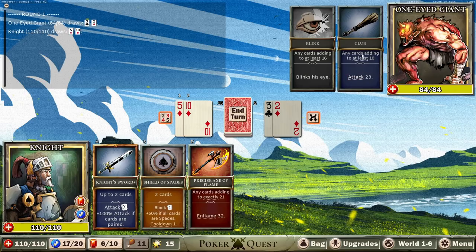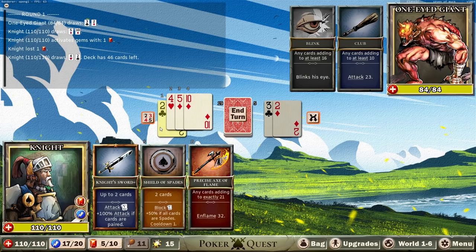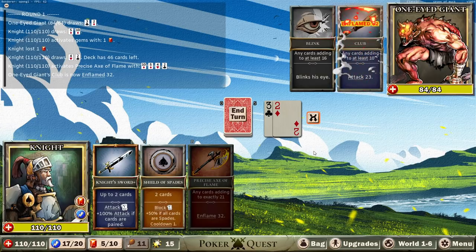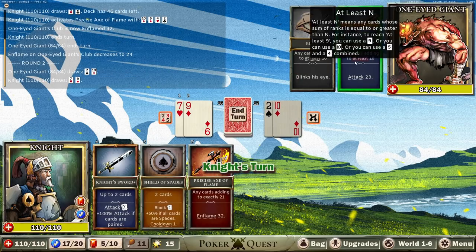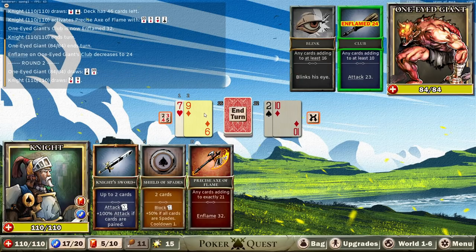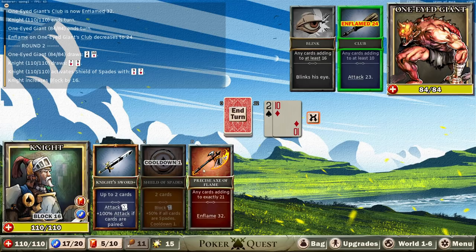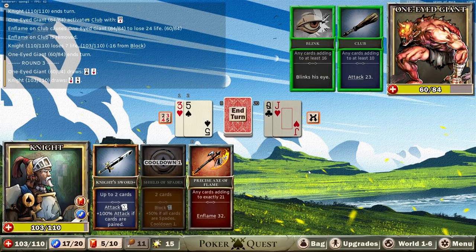What's going on here? Any cards adding to at least 10 — so we know we're fine, we're not going to take damage. But my question is could we add up to 21? We'll do that. So it's going to go down 33%, but he's going to use it. I'm pretty confident. Let's put on our block — we block 16 of this damage. He's still going to get an overflow of 7, but he's going to take 24 if he does it. I'm fine with it.